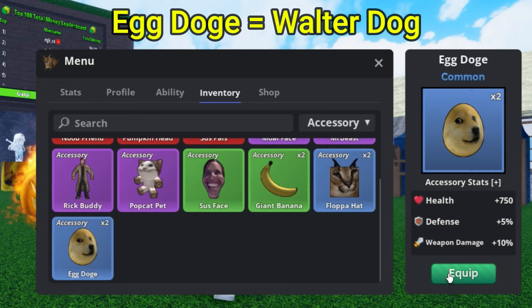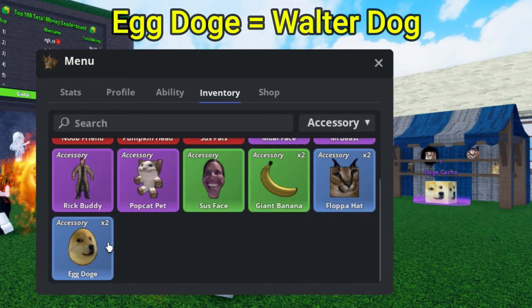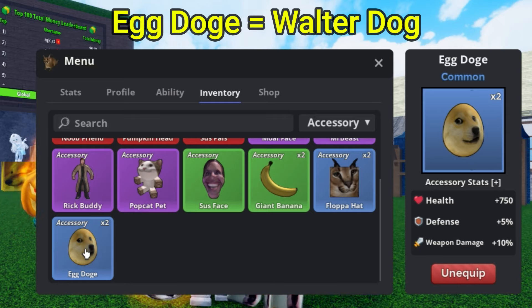Starting with the Egg Dodge. The Egg Dodge is a common accessory. The health does give you 750, the defense is 5%, the weapon damage is 10%, so this is the accessory right there showcased, as you can obviously see.